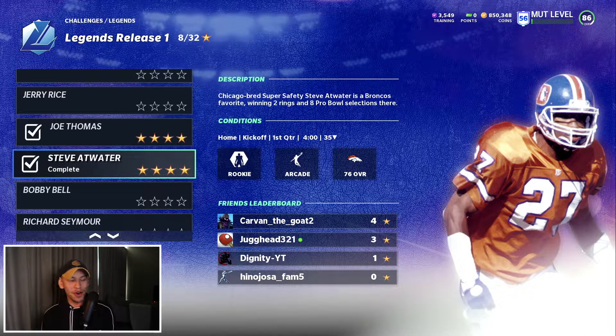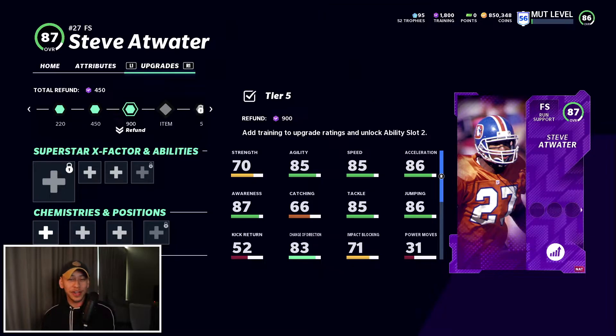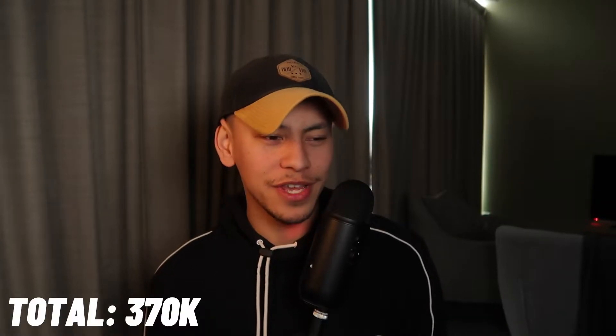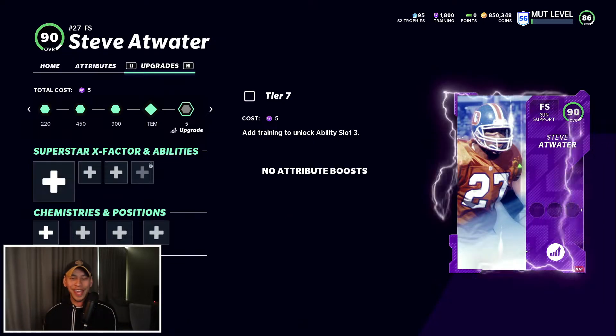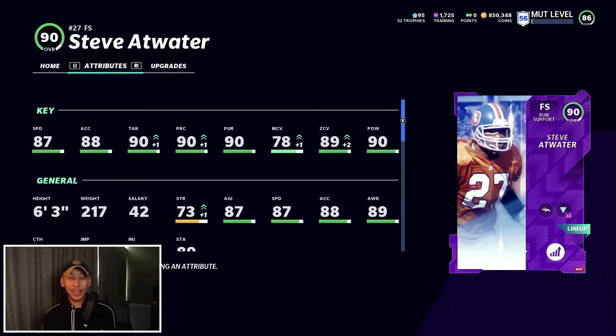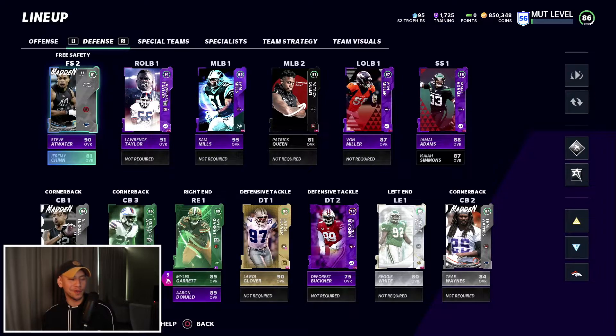Next up, safeties — we're making one new addition. Safeties are super important in my scheme; I need a guy that's good in coverage, good hit power, nice and tall, and makes plays. Nobody embodies that more than Steve Atwater. We completed his challenge for almost 2,000 training to upgrade him to 87 overall, then picked up his 89 overall for around 130,000 coins. Now we have a 90 overall free safety ranging all over the field. His zone coverage hits 89 and with Lockdown chemistry it'll boost to 90, hitting that threshold.